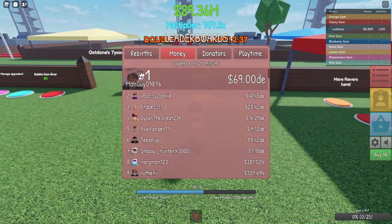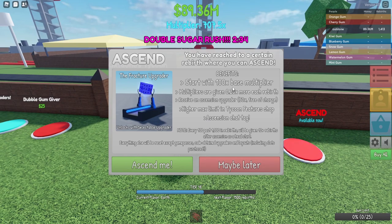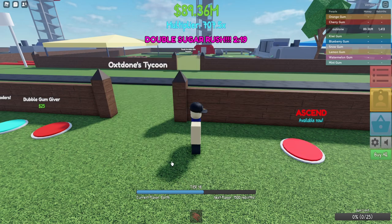Money — 14, not bad. Let's ascend. Start with a 100x base multiplier — multiplier is given as 0.25x more each rebirth. Receive an ascension upgrader 50 times free of charge. All right, let's do it — ascend me.